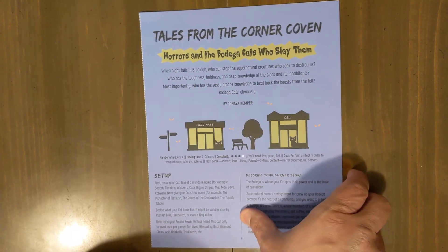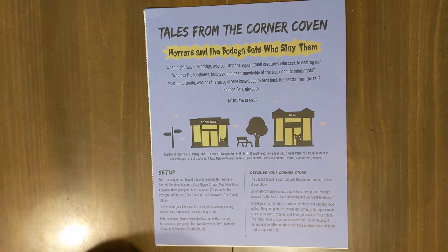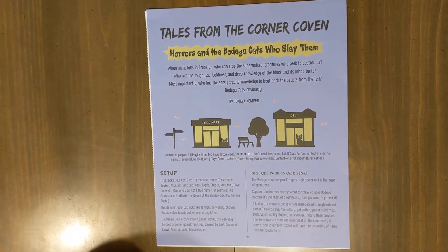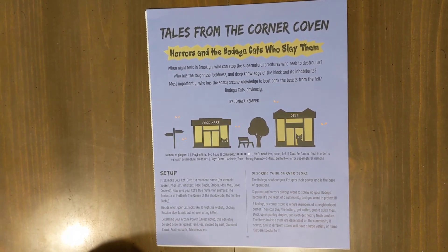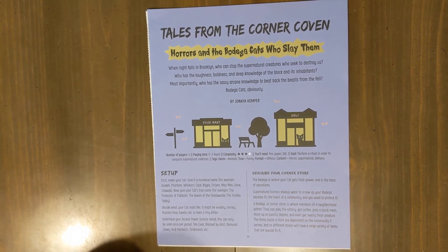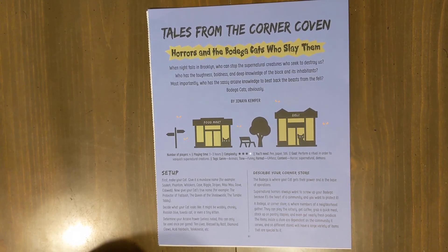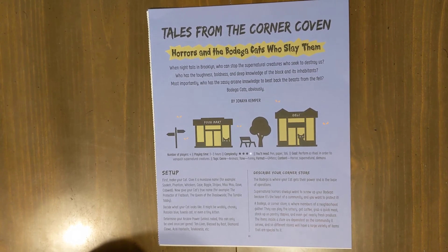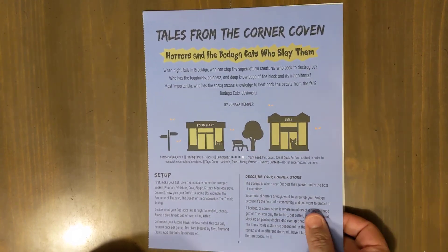I just want to let you know, these are in the order of how good they are — first is the best, last is the worst within the grouping. But these are all silver medal games, and I highly recommend playing them. The fourth is Tales from the Corner Coven. Listen to this: 'Horrors and the Bodega Cats that slay them.' So you play a Bodega Cat that kills supernatural monsters. Come on — what more do I need to say? You had me at Bodega Cat.